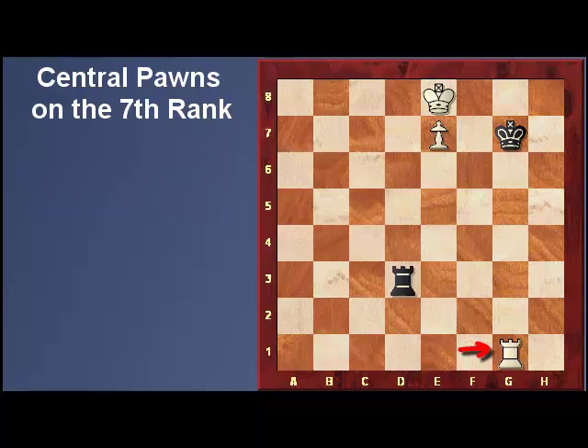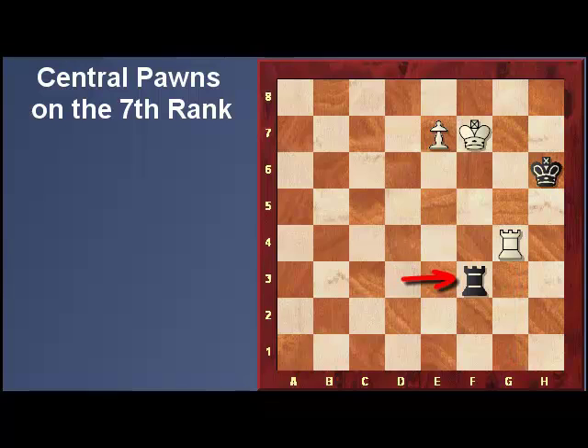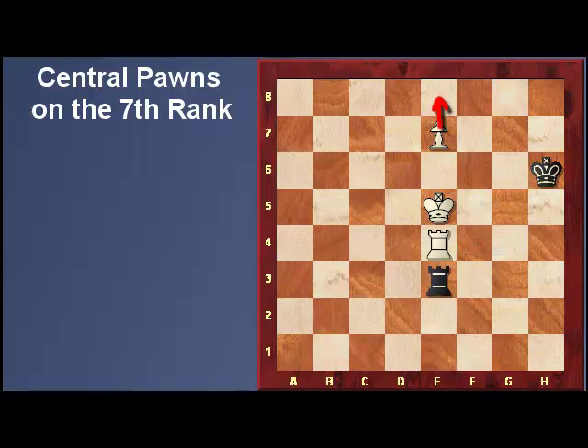White simply checks the king so that its king can escape from in front of the pawn. But before the king moves out to the f-file, he has to provide the king shelter — he does so by moving his rook to the 4th rank. And when the rook comes to check the king, White is able to escape the checks by placing his rook in between the rook and the king. And now the pawn promotes.